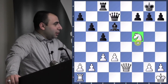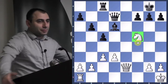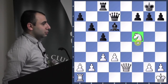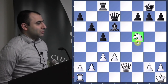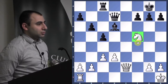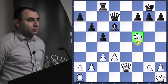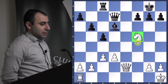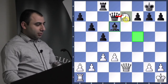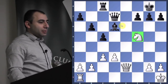Knight to b7 — that would have been a fork, but what can he do? Capture with the bishop. That's why this idea is not going to work — he just captures with the bishop. You have something else you can do here. You make a move and create a threat. Knight takes d6 — he takes, it's an equal trade. Something better.